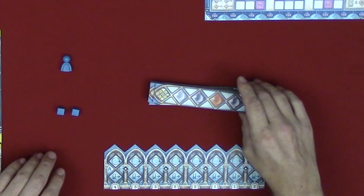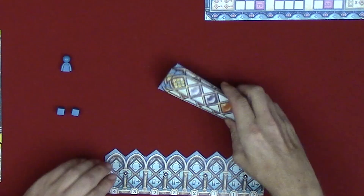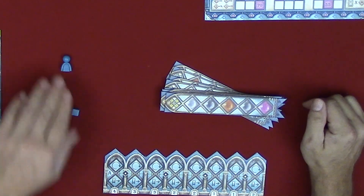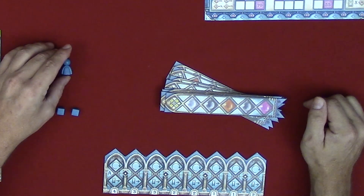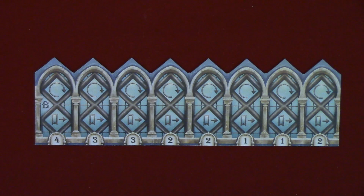Place the scoreboard within reach of everybody, then give each player their palace board, eight pattern tiles, two score markers, and one glazier token in a color of their choosing. Players will choose whether to use the A side or B side of the board as a group, then place their palace board face up with the chosen side.